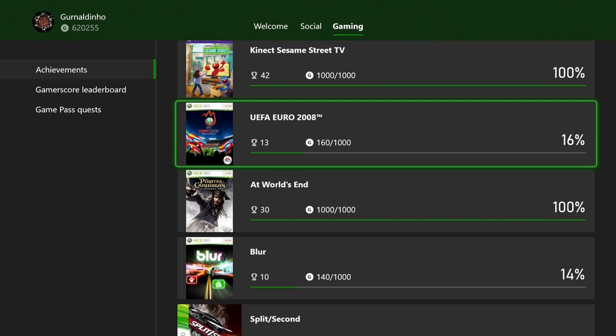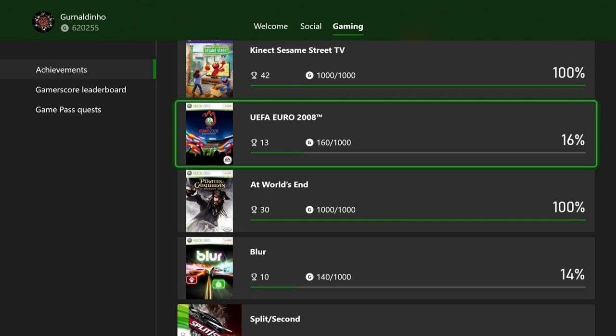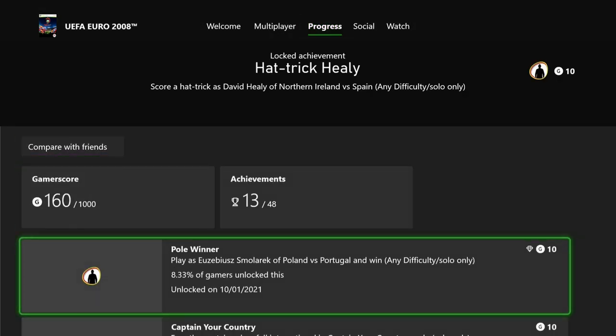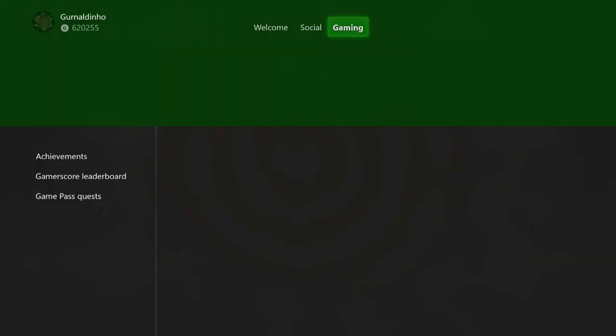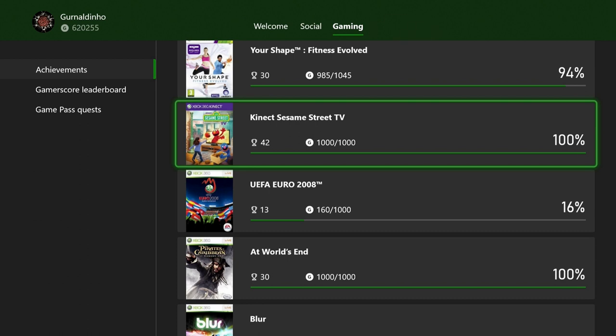UEFA Euro 2008 — I just fancied playing an old football game one night and got 160 gamerscore in a couple of hours. There are achievements for replicating specific historical Euro final matches and for the 'Captain Your Country' mode, where you have to play every match and play well enough to be selected for the squad. Set it to easy difficulty, play all the friendlies, and perform well so you get picked.